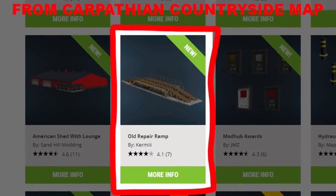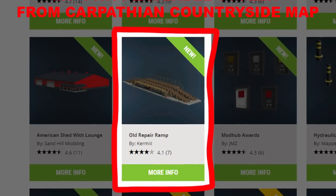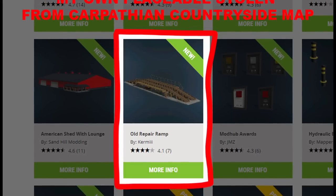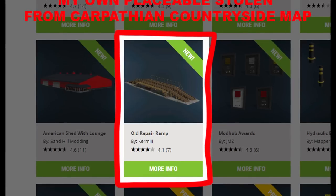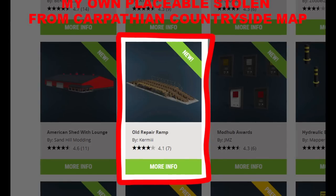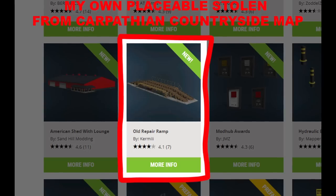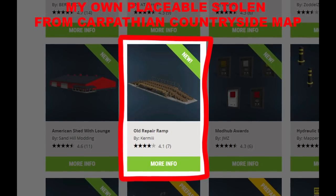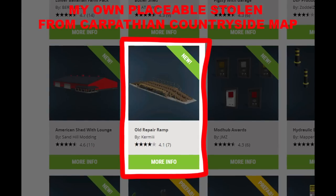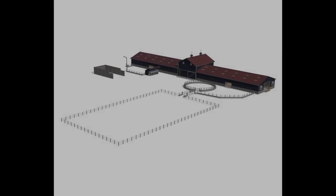Then we have some news from Mr. Hector Mods — something bad happened yesterday. Someone stole one of his assets from his Carpathian Countryside map. He posted: 'No no no no no, definitely not like this — this is just disgusting. How can somebody think they can just steal someone else's work? I cannot even describe how disgusted I am right now.' He was ready to contact Giants, and they did respond quickly and took it down. He thanked Giants for the quick response. Mr. Hector also noted the worst part: the thief didn't even try to hide it — it was an exact copy, obvious in the i3d, XML, textures, and other files.